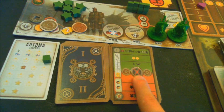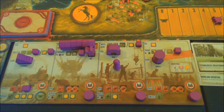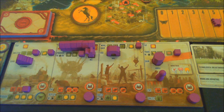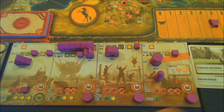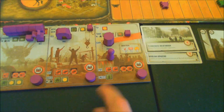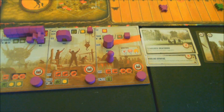My action this round is to trade — pay one coin and get two metal, placing it with one of my workers. With no food, we cannot enlist. Let's head over to Automa.